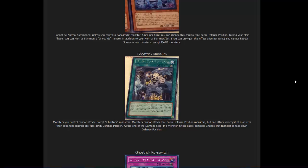Next up we have Ghost Trick Museum — yes, Ghost Tricks actually got another field spell, which surprised me. Its effects: monsters you control cannot attack except Ghost Trick monsters; monsters cannot attack face-down defense position monsters, but can attack directly if all monsters your opponent controls are in face-down defense position; and at the end of the damage step, if a monster inflicts battle damage, change that monster to face-down defense position. So it shares the first part with Ghost Trick Mansion, but the end part — flipping the attacking monster face-down after damage — is different, and it applies to both players.